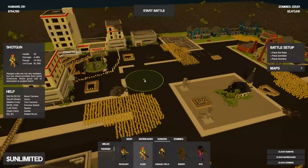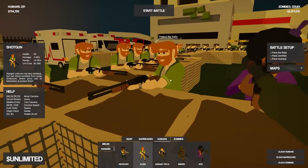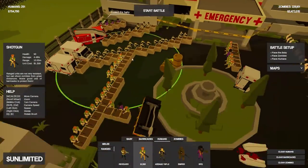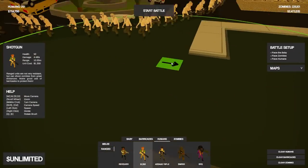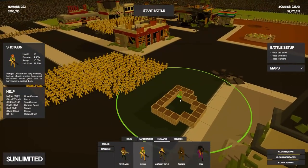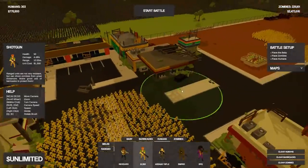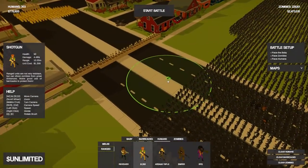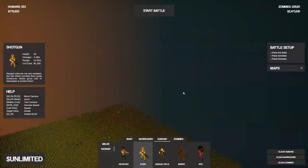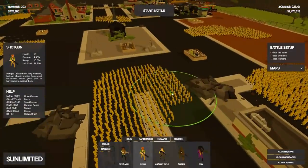We got the barricades and the defenders of Zibibib down. We have shotgunners, RPGers, and assault riflemen all in the immediate vicinity of the baby, and a line of machete troopers too. Then we have these small pillboxes set up throughout the map in order to basically slow down the zombie assault. And at every entrance to the town we've also got assault riflemen behind barricades and things like that.